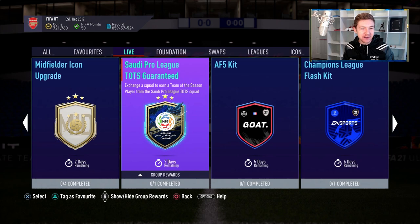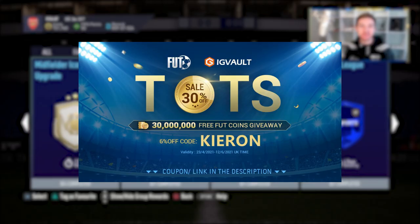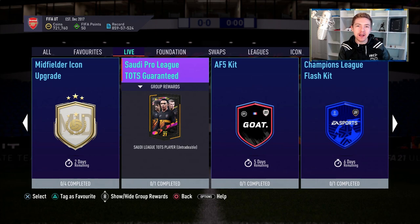Today in Ultimate Team, EA dropped the Saudi Pro League Team of the Season Guaranteed Pack and as per usual, we're going to open two of them. If you want to improve your Ultimate Team and need some coins to do so, you should check out my sponsor IGVault. There's a link in the description, and if you use the code Kieran, you'll get a nice little discount off your order.